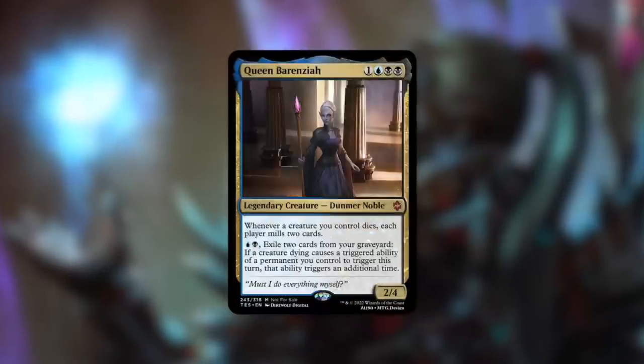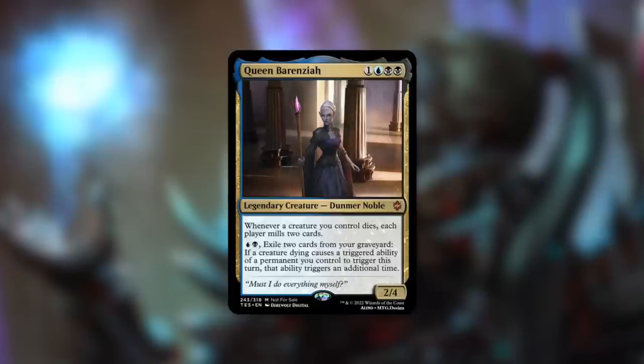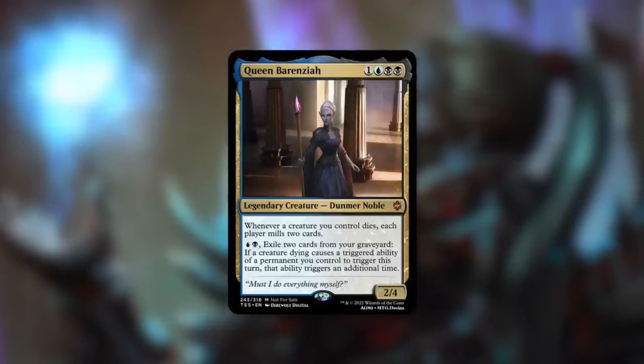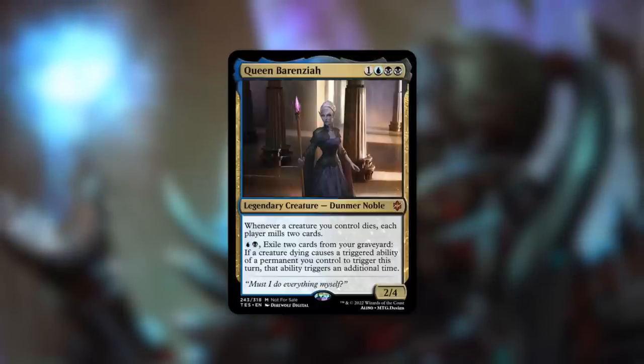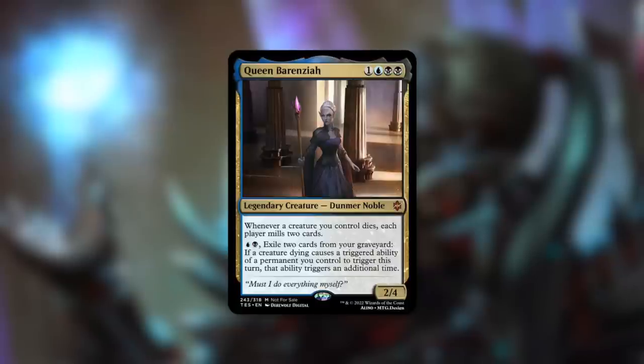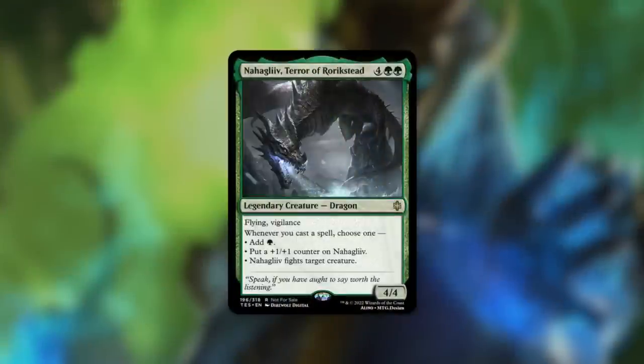Queen Barenziah is a 2/4 Dunmer Noble costing one blue black black. Whenever a creature you control dies, each player mills two cards. Pay blue black and exile two cards from your graveyard to have the creature dying cause a triggered ability of a permanent you control to trigger an additional time this turn — essentially doubling up on your death triggers. A sacrifice strategy that fills your graveyard quickly can be very impactful. Cards like The Adoring Fan, Reassembling Skeleton, and Prize Amalgam could work well here. This has a lot of potential as a mill/sacrifice commander.